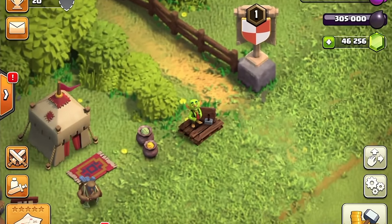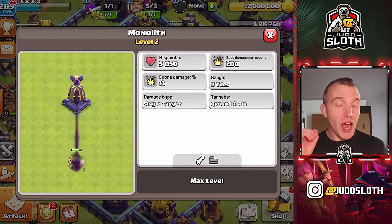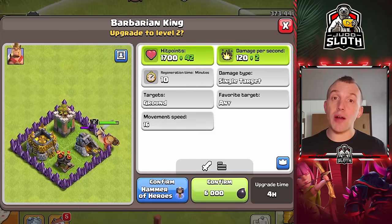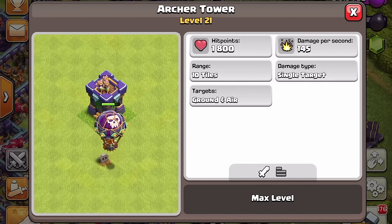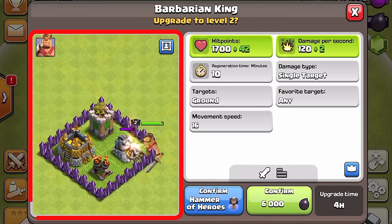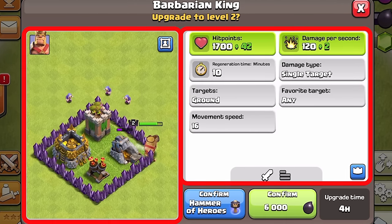Moving to the home village, we have the Goblin Builder event, but we also have a change to every informational screen in the game. There will be a video that showcases exactly what every item does, whether it is a defense, your heroes, or the troops you're upgrading in the laboratory. Everything will have a little clip to provide education for players who don't quite know what it is doing.